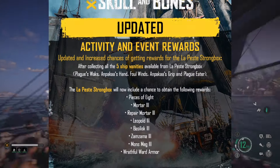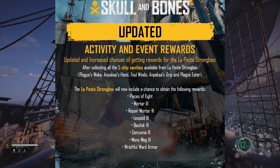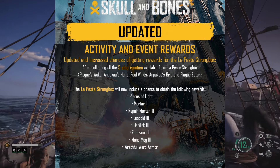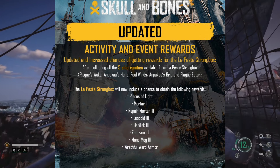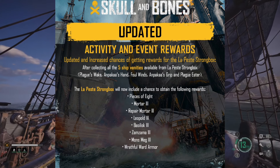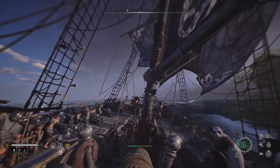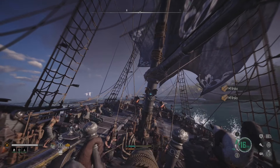Updated activity and event rewards: updated and increased chance of getting rewards for the Lepest Strongbox. After collecting all five ship vanities available from the Lepest Strongbox — that's the Plague's Wake, Foul Winds, Plague Eater, etc. — the Lepest Strongbox will now include a chance to obtain the following rewards: Pieces of 8, Mortar 3, Repair Mortar 3, Leopold 3, Basilisk 3, Zam 3s, Mons Meg 3s, and the Wrathful Ward Armor. So basically, once you've got the five vanity items, you've got a chance to get a high-level piece of equipment out of the Strongbox.